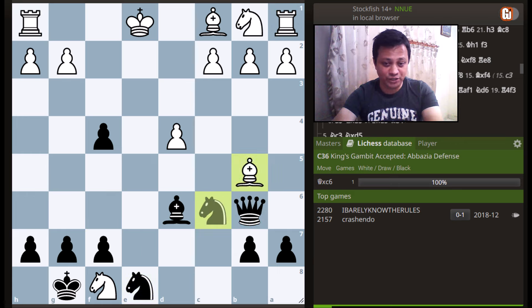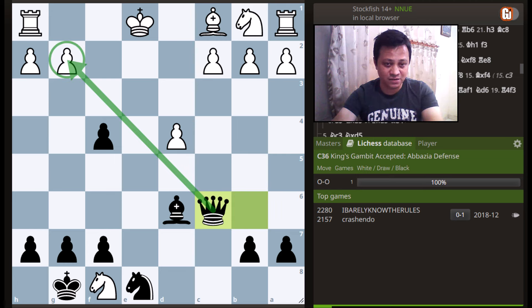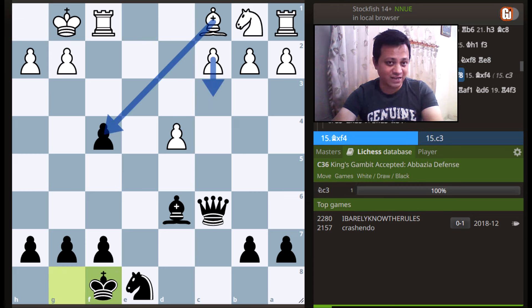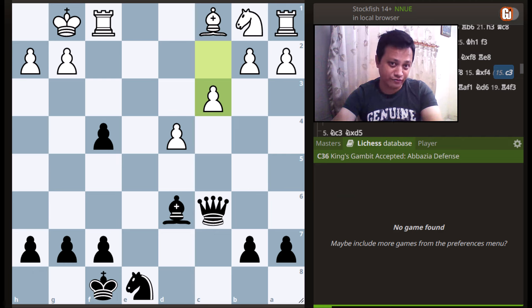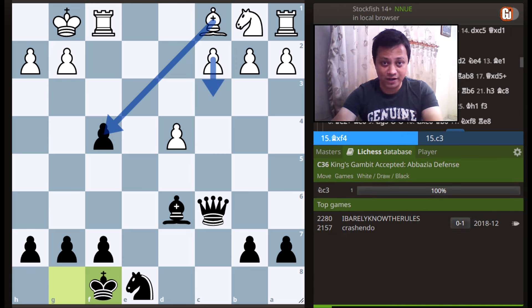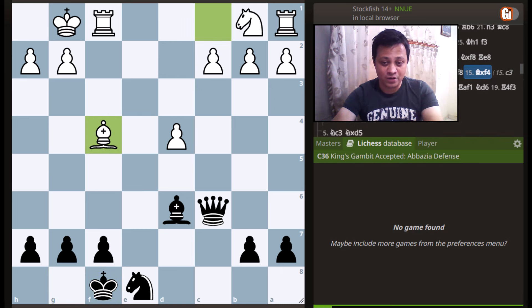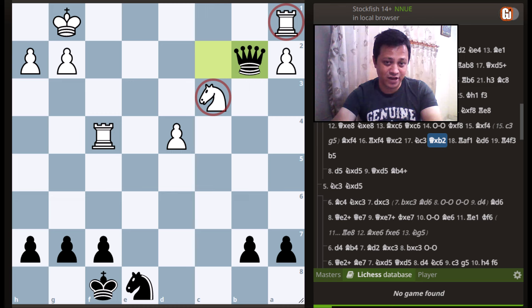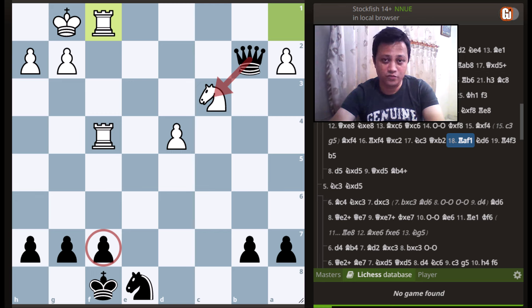We get some forcing lines: bishop takes e6, queen takes e6, white has to castle. When black recaptures the piece, white has two choices. If white tries to defend the c-pawn with c3, black can also defend his pawn with g5. This is not good for white. There is a high-profile game in the database continuing with bishop takes f4, where black shows the power of his queen by first capturing this bishop and then taking on c2, munching a few important pawns. At the end, when white doubles the rooks and creates the only threat, black calmly defends with knight to d6.